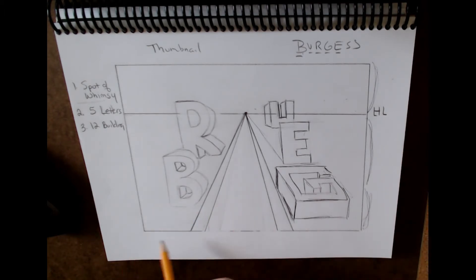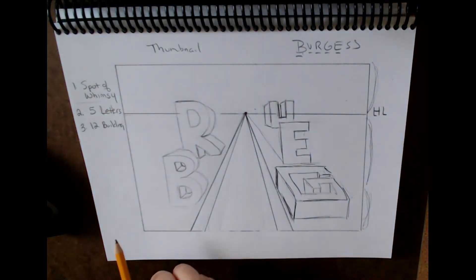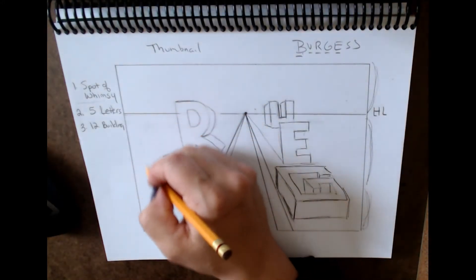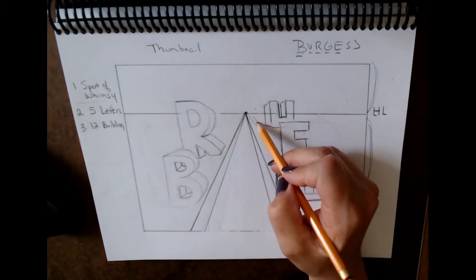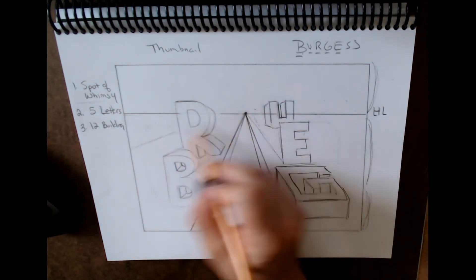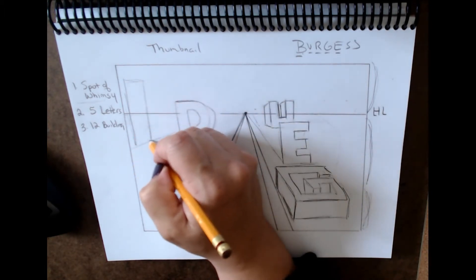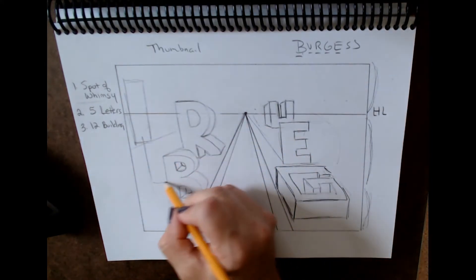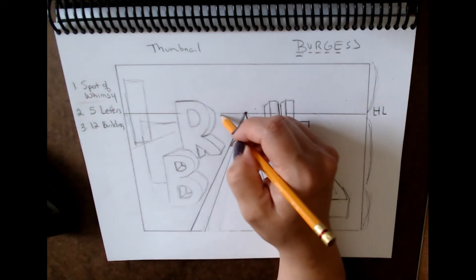The next thing is filling in all the space around the letters — students have a hard time doing that, so I want to show you how you can break that space up pretty quickly. You have all the negative space here, and then there's lots of space over here. As I'm adding buildings I want to think about that space. I might want to add a second street and put a building way over here, and break that space up by putting a building over in here.